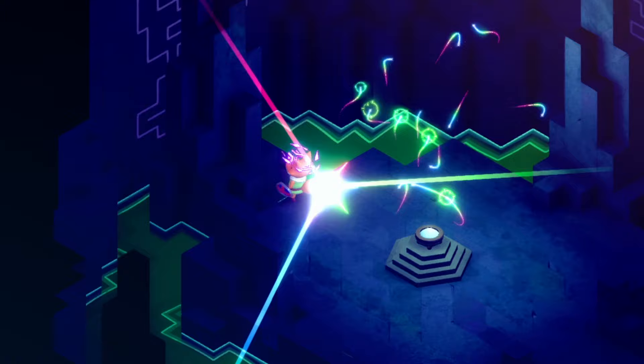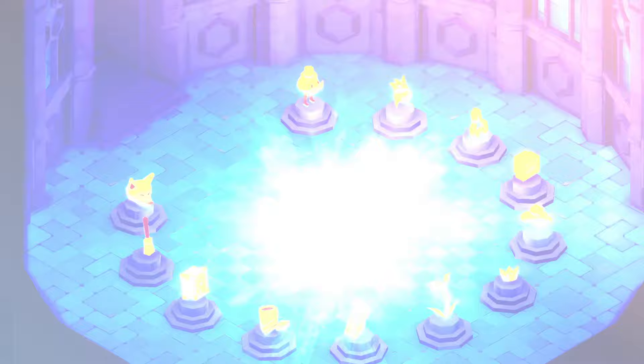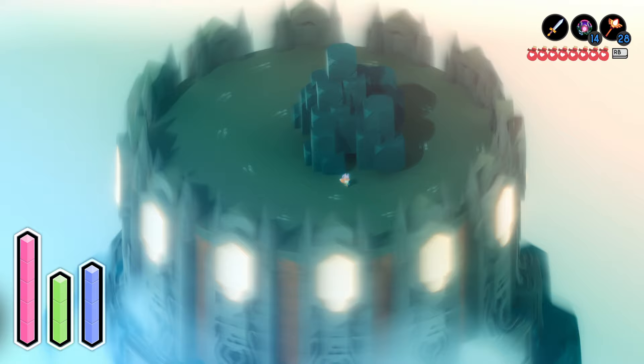Each of the major puzzles in Tunic, from the freeing of the fairies, to the golden path, and finally to the 12 secret treasures, has led to this moment. Standing before a glowing portal, the entrance to a much deeper secret, the glyph tower guarding Tunic's arg.